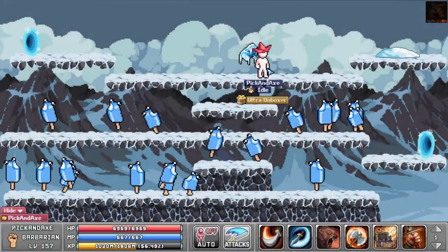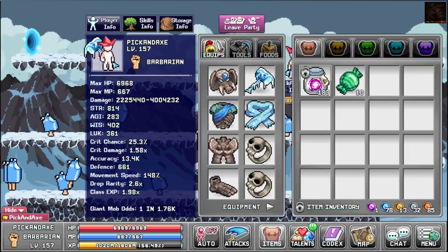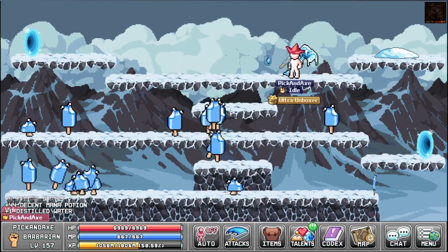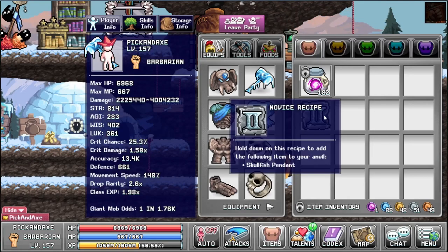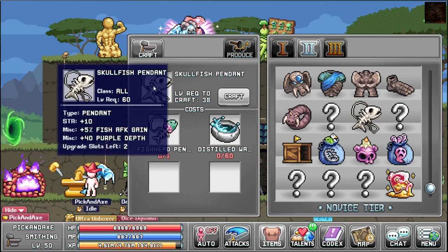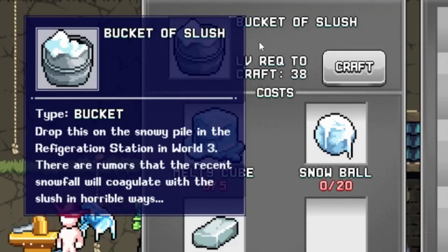Patch 1.52 introduced two new mini bosses. One spawns in a snow pile here, the other is in World 4. We're trying to get the recipe — we have 10 of these for our candies. One apprentice recipe: nice bucket of slush. I also have another recipe for the skullfish pendant from Biggie, which gives 5% fish AFK gain in return for fishing XP gain. Here is the bucket of slush — drop this on the snowy pile in the Refrigeration Station in World 3. There are rumors the recent snowfall will coagulate with the slush in horrible ways.